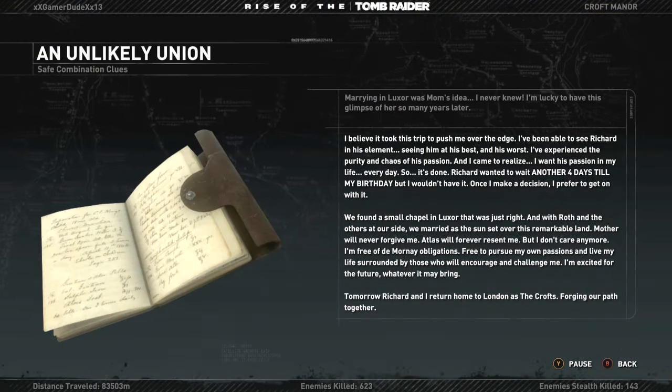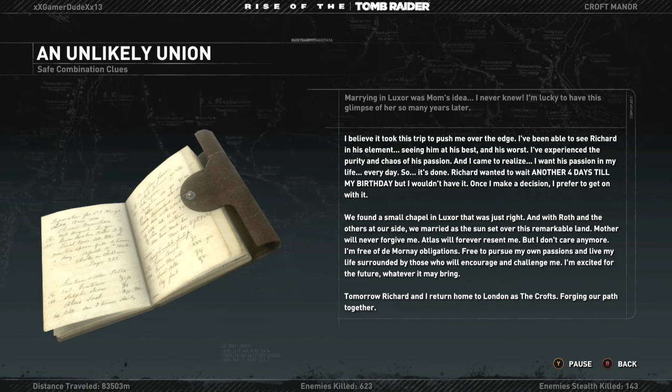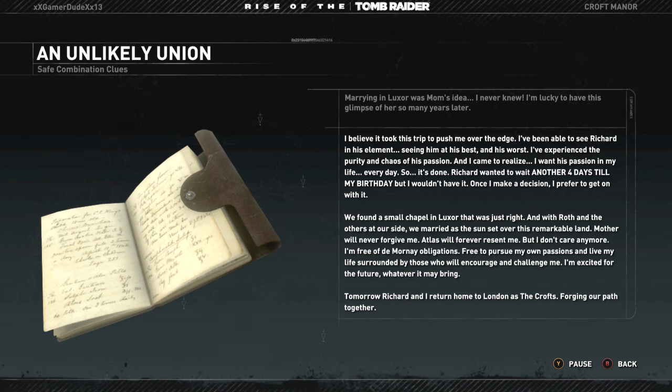Journal entry: I believe it took this trip to push me over the edge. I've been able to see Richard in his element — at his best and his worst. I've experienced the purity and chaos of his passion, and I came to realize I want his passion in my life every day. So it's done. Richard wanted to wait another four days until my birthday, but I wouldn't have it — once I make a decision, I prefer to get on with it. We found a small chapel in Luxor that was just right, and with Roth and the others at our side, we married as the sun set over this remarkable land. Mother will never forgive me. Atlas will forever resent me. But I don't care anymore — I'm free of de Mornay obligations. Free to pursue my own passions and live my life surrounded by those who will encourage and challenge me. I'm excited for the future. Tomorrow, Richard and I return home to London as the Crofts, forging our path together.